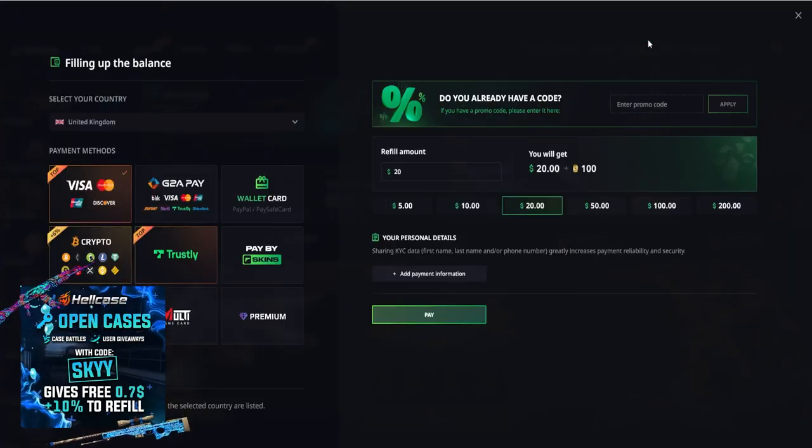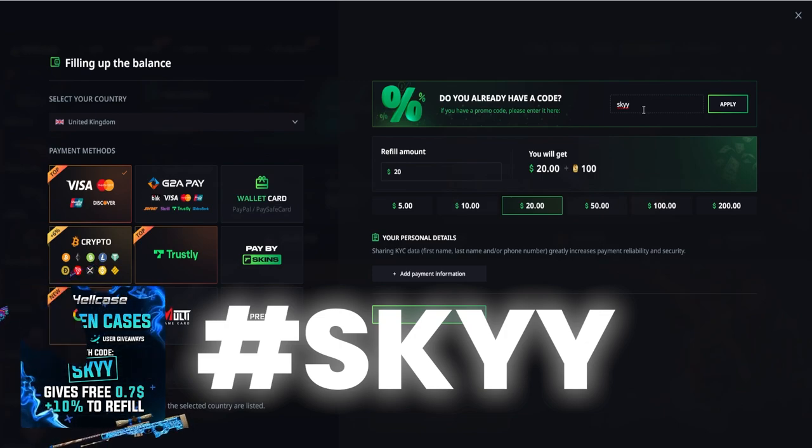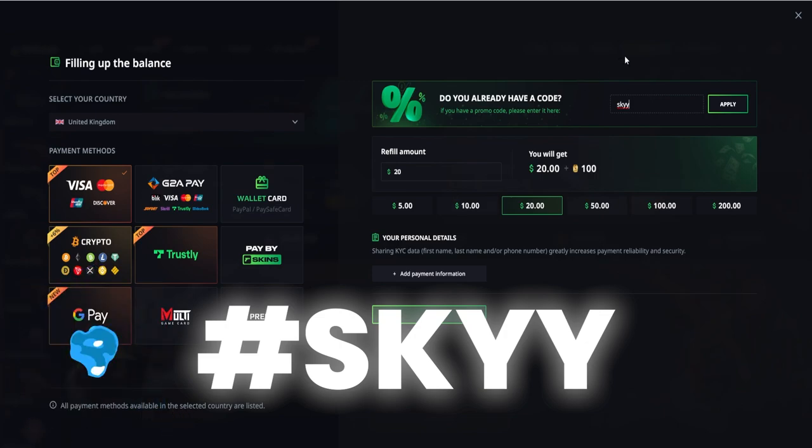If you click on the refill button on the top right hand side and use my promo code SKY with double Y, you will gain free funds to open any CSGO cases and cash out some CSGO skins, and you will also receive 10% extra to your deposit. It's always extra money, extra CSGO cases, and also extra fun.